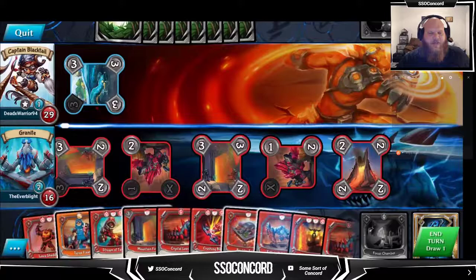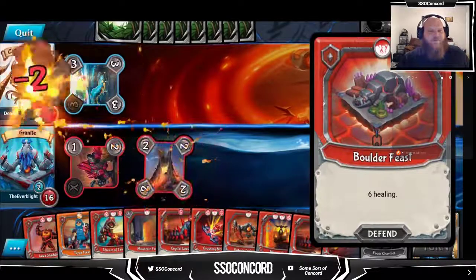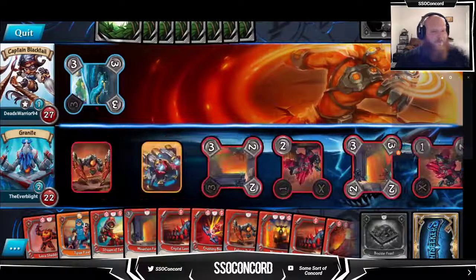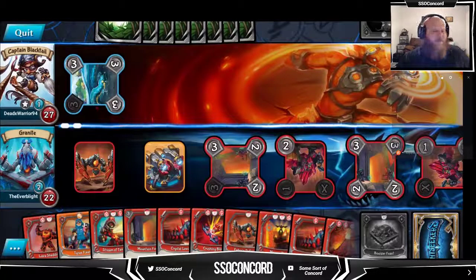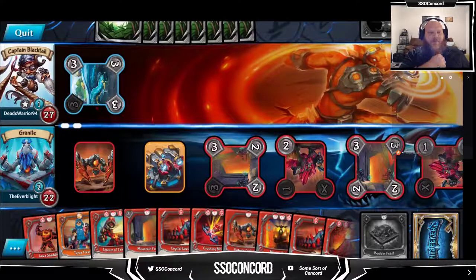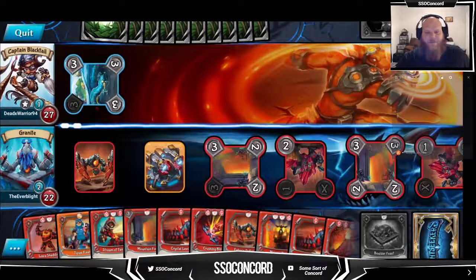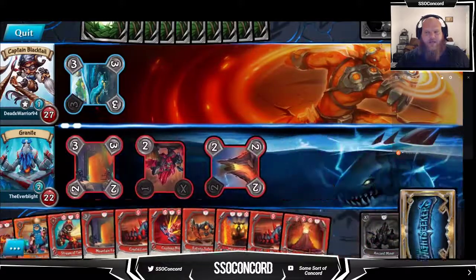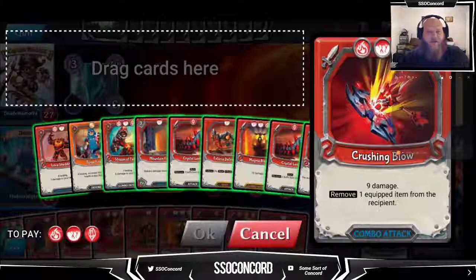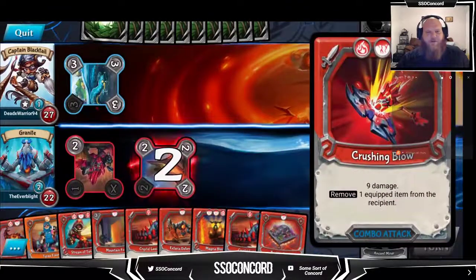Let's heal up a touch just to be safe - we don't want to underestimate, we want to make sure we've protected ourselves. He's got plenty of cards in hand, could be anything. We're going to crushing blow, draw the last card in our deck - it's a boulder feast. So we're crushing blow first, paying with wrath of the mountain. This is what I was talking about earlier - so we can draw wrath of the mountain for next turn off the combo.